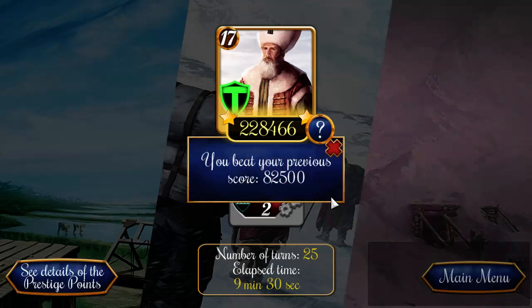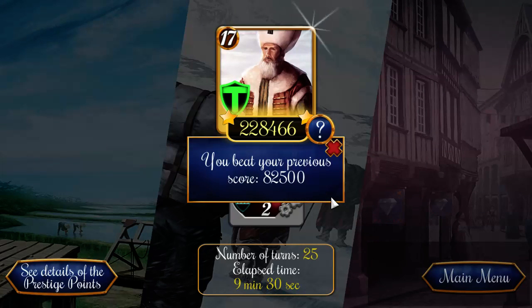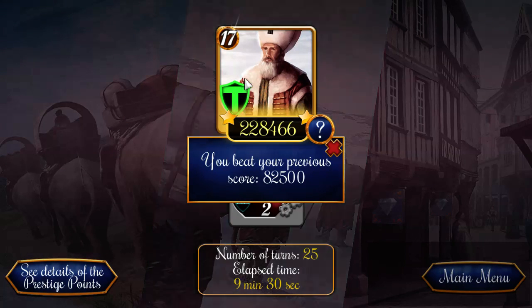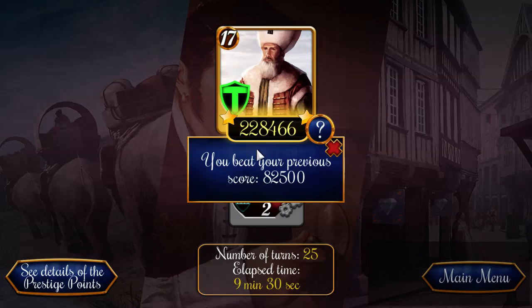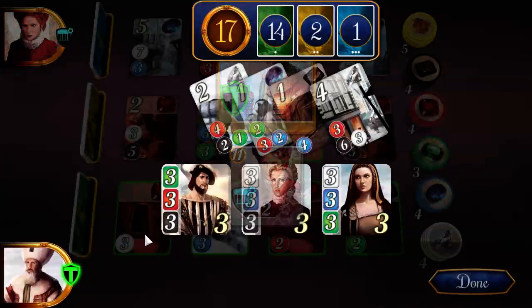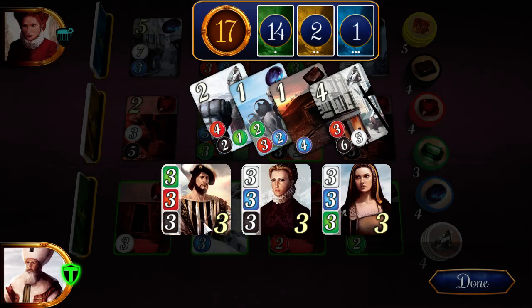I have no idea how the final score is determined, but I scored a lot. I'm guessing part of that's based on completely blowing by the goal of fifteen and having six more points than my opponent. I scored four, one, one, and two — plus the three nobles. I just completely blew my opponent out of the water.